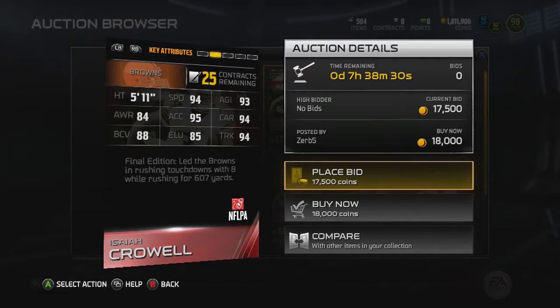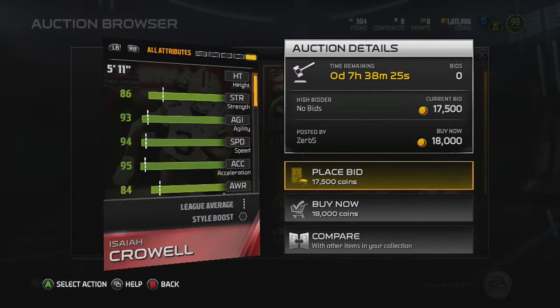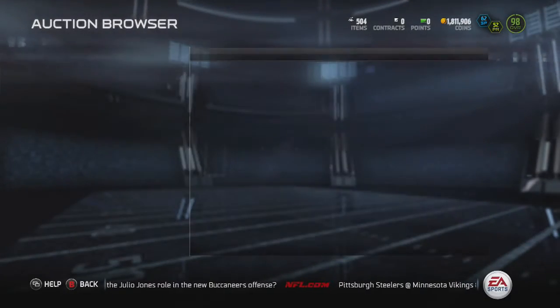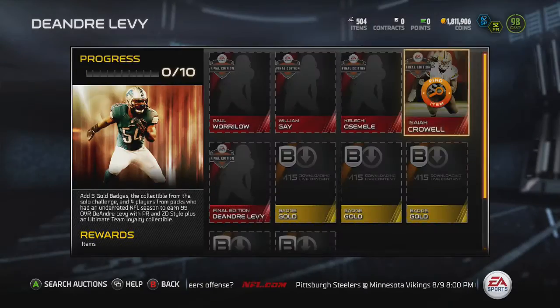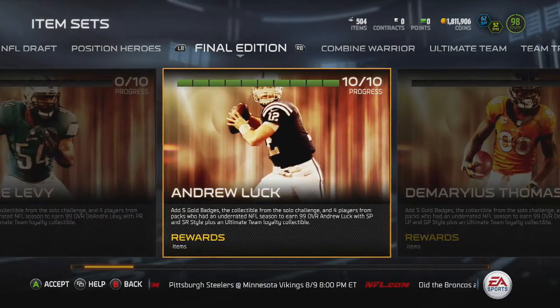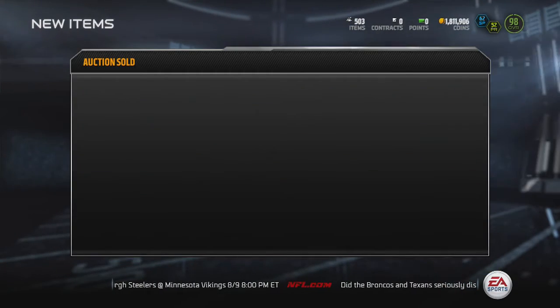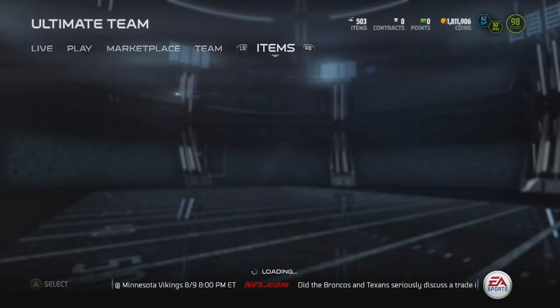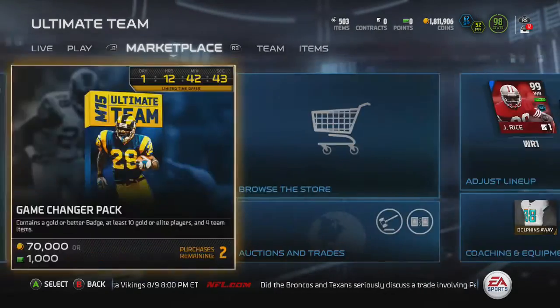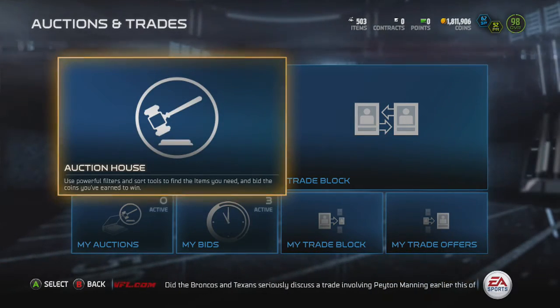Isaiah Crowell has 94 speed, 95 acceleration, 94 carrying, 94 truck, 86 strength, and 77 catch — not bad. By the way, I got this Andrew Luck card and it's definitely a nice card. I'd recommend it — the set costs less than buying the cards off the auction house. A lot of people have been making coins that way, buying all the cards cheap and selling them. I got the set for about 117k.